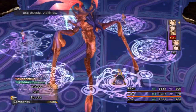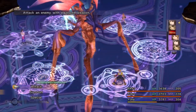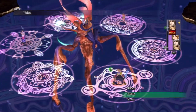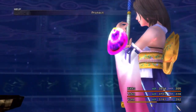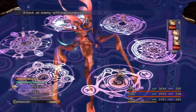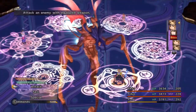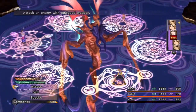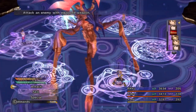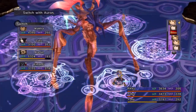Let's have you steal from this guy. Then we'll have Yuna use Protect on Tidus to help protect him from physical attacks. Now, you could use Hastega on your party here, but I actually don't like that in this battle because the boss counterattacks whatever you do. He didn't get Berserk on me — Berserk Tail will inflict Berserk on you, and then he'll counterattack when you attack him and he will kill you with that. So yeah, you want to watch out for that.